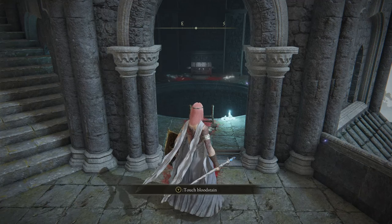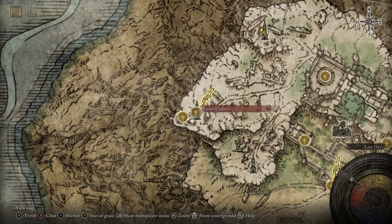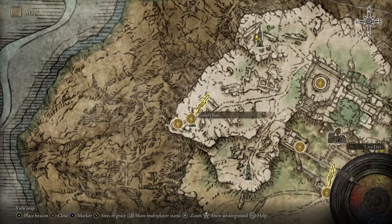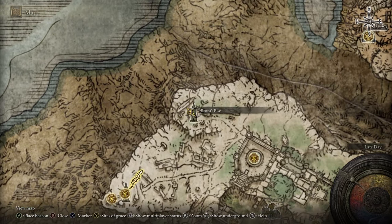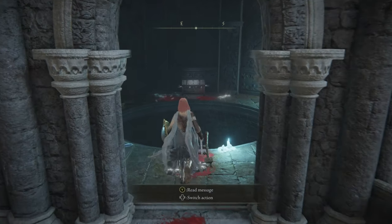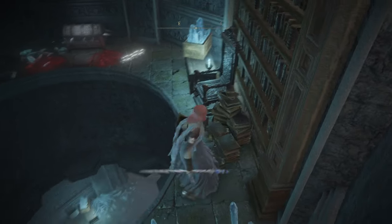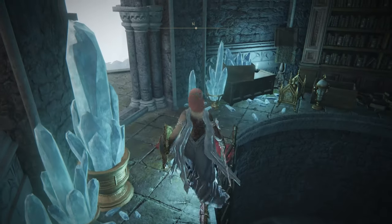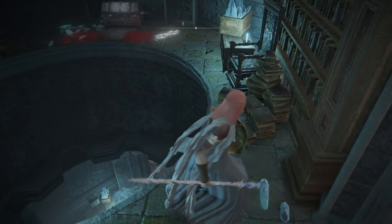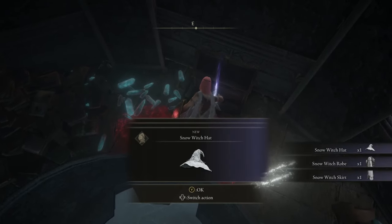We did some googling on how to continue Ranni's quest and found that if you go to Renna's Rise, which is right next to Ranni's chamber — Renna, Ranni, I have to remind myself — Renna's place has the portal that Ranni took. I'm going to continue the quest by doing that. I just noticed as I went up this ladder — I know I went here before, I just don't know if I went up before, or if there was something blocking it. Did I just miss this chest?